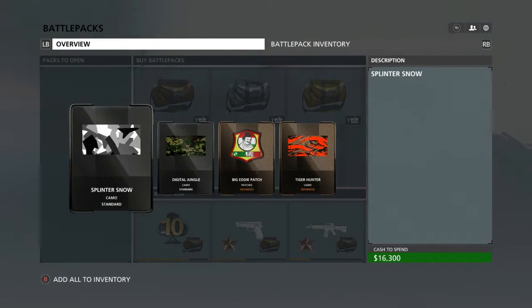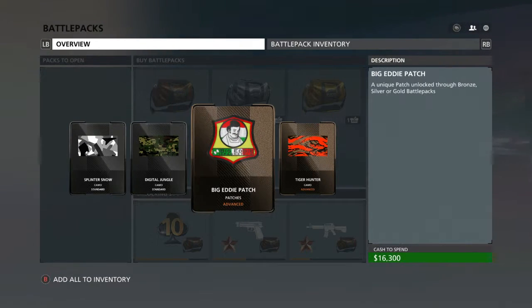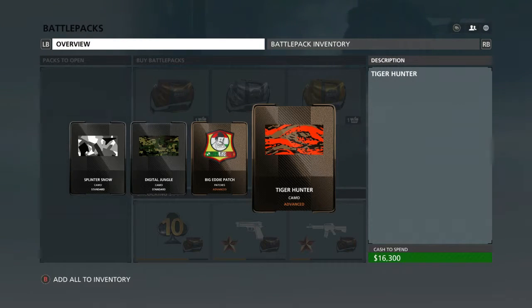Here we have the Splinter Snow Camo, Digital Jungle Camo, Big Eddie Patch, and the Tiger Hunter Camo.